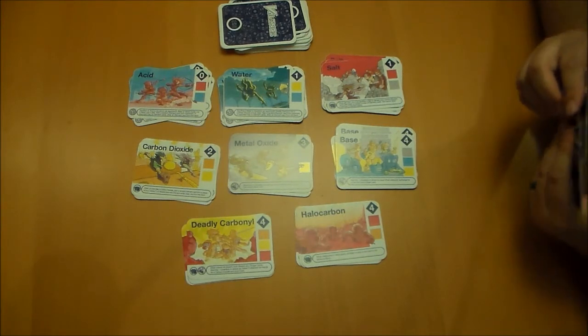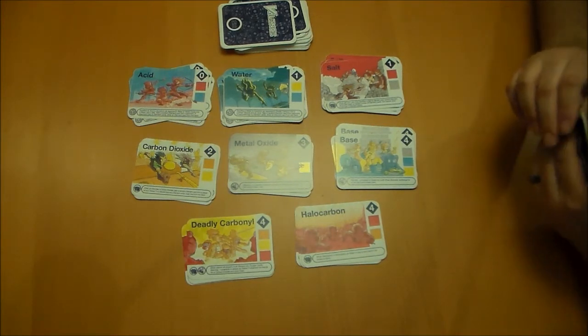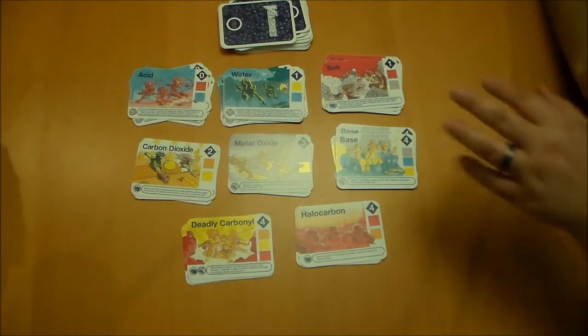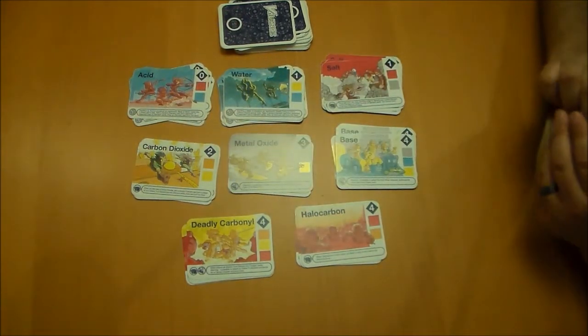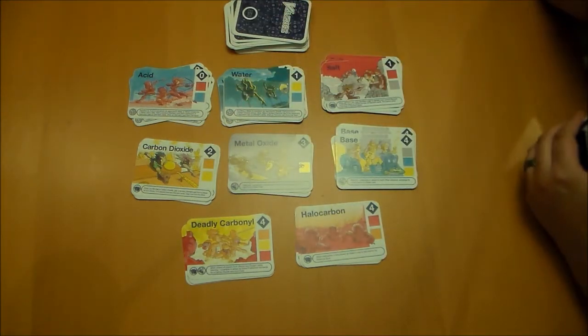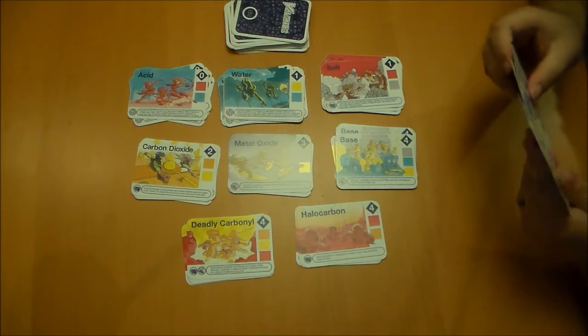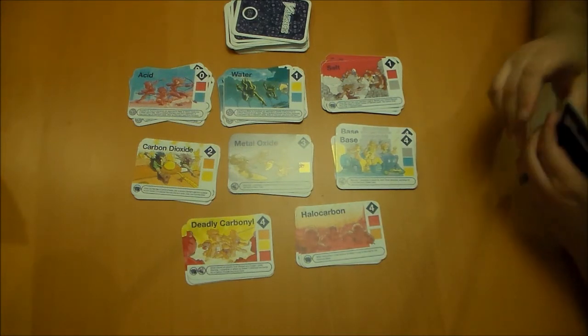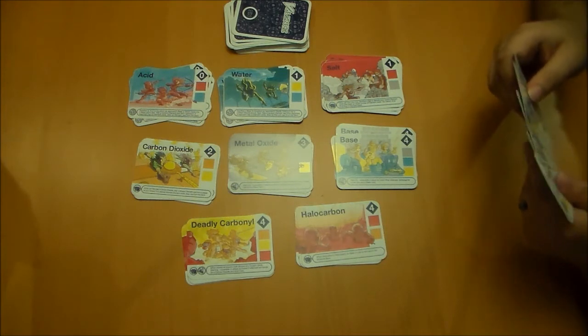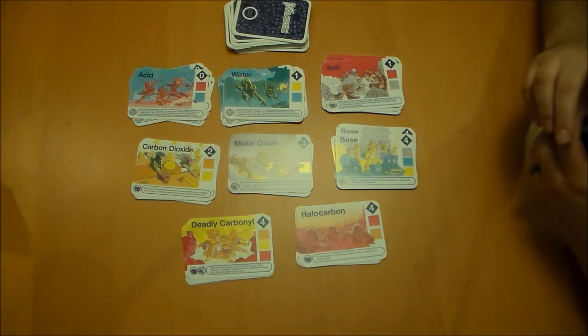Hello everyone. Today I've got my wife here with me to play Valence. Say hi. Hi. We've got the Molecule Bank all set up and we've dealt ourselves each six cards. My highest atomic number is 19 for potassium. My wife's highest is 20 for calcium, so she gets to go first and draws her card.